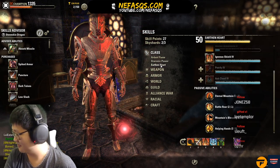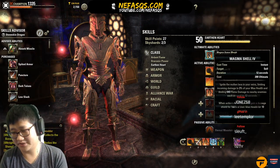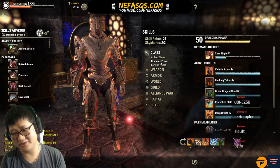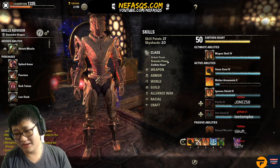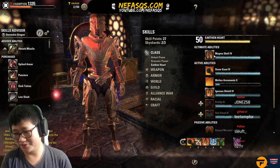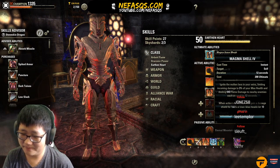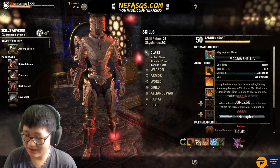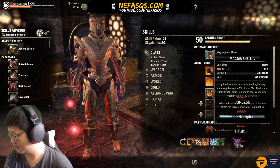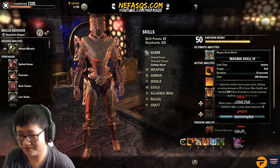Moving to the Earthenheart skill line. Magma Shell is a pretty good emergency button — you press it and you'll typically live through most things. It offers a damage shield to up to six nearby allies. Definitely recommend slotting it for dungeons and for trials where you don't trust your group; it's a good skill for progression groups. Stone Giant — a lot of people ask me about this in YouTube comments.